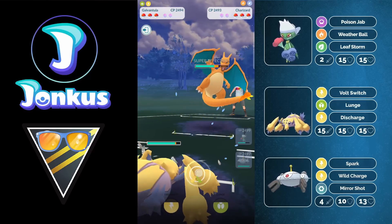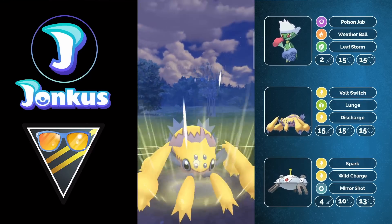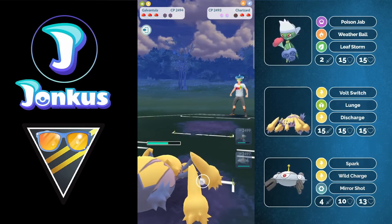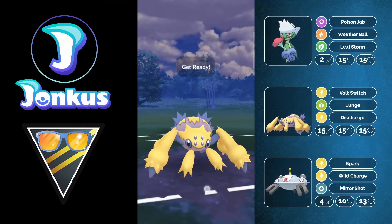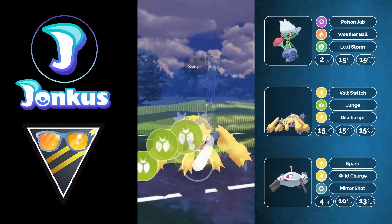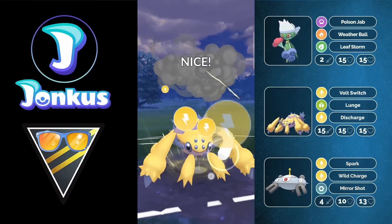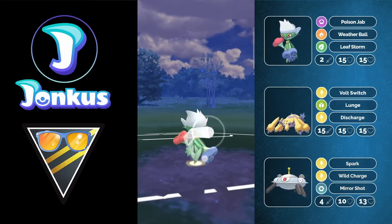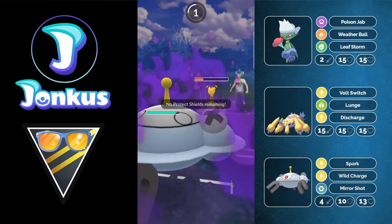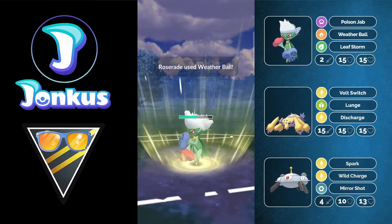Now Charizard comes in, which will be interesting. We see Dragonclam — great bait by the opponent. We can't bait a shield, and now we're down two shields with Charizard going for Blast Burn. In comes Ampharos — I go for Lunge, they let the move go through. Then in comes Empoleon. I go for Lunge and get a shield from the opponent. They still reach another charge move — I get the final shield with Discharge and still have Leaf Storm stored, knocking out the opponent with ease. Magnezone is still alive against the opponent's last Pokemon — they use Focus Blast. We win the game with a CMP tie using Roserade. Good game.